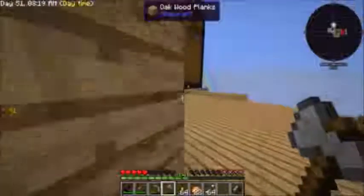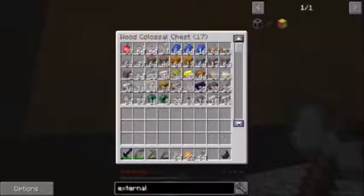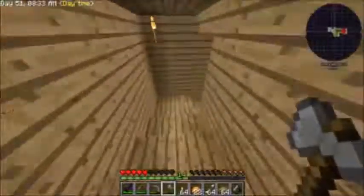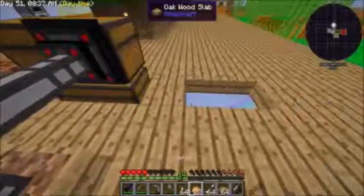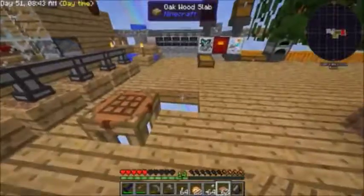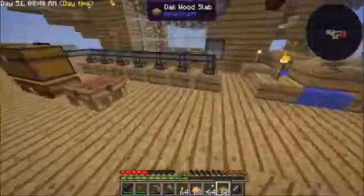We gotta fix those holes or I'm gonna fall through. Let's fix the holes - take some cobblestone with you, having six with you is always a good idea. There's that hole fixed, and that one - no other holes, okay.